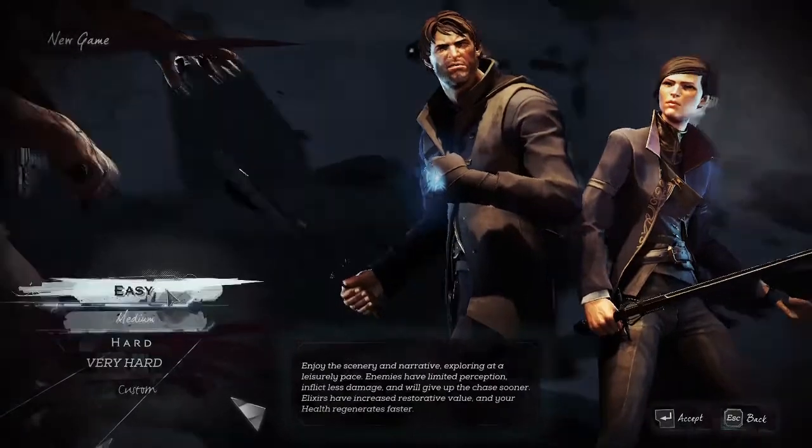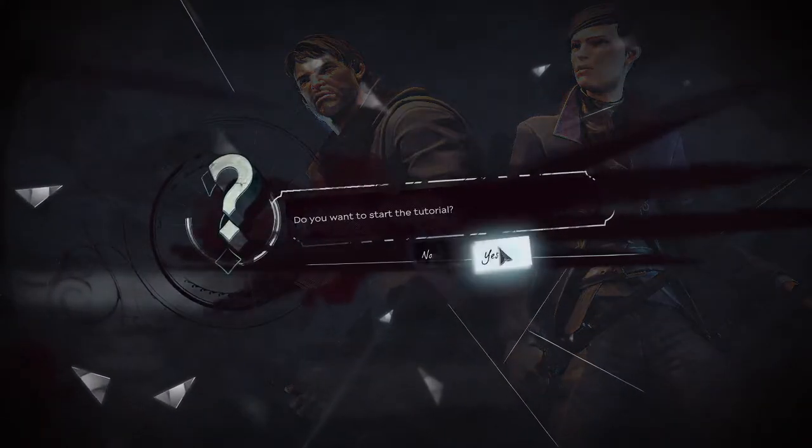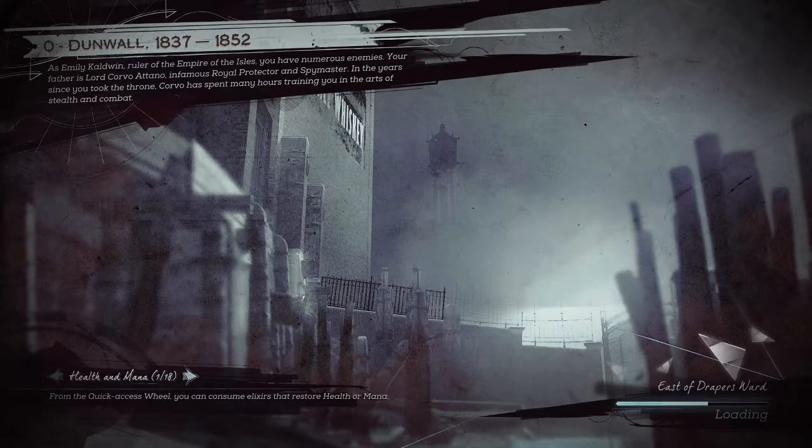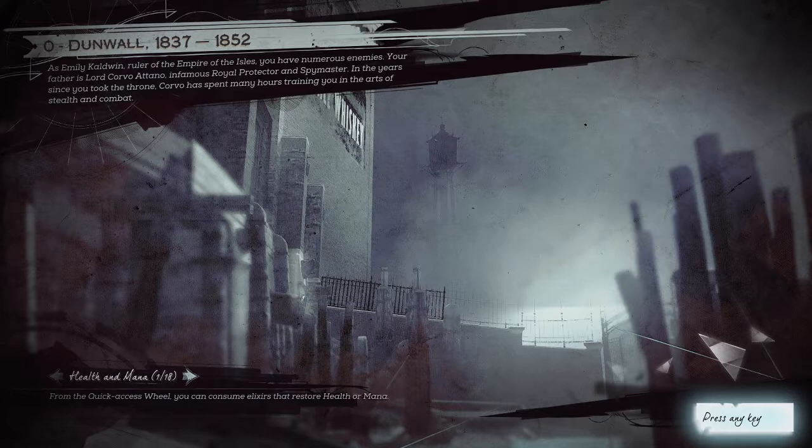We're also playing on easy because, well, suck it. We're doing the tutorial so those of you who haven't done so can see it — I think it's very heartwarming in Low Chaos. So this is during the period after the Interregnum when Corvo is training Emily how to fight because he wants her to be able to defend herself, given the events that occurred during the first game in the Rat Plague where Emily was kidnapped by Daud and his men, kept in the Golden Cat by the Pendleton brothers, and then kidnapped yet again by Havelock and his crew. So let's get started with Training with Dad.